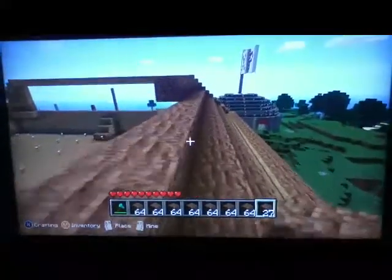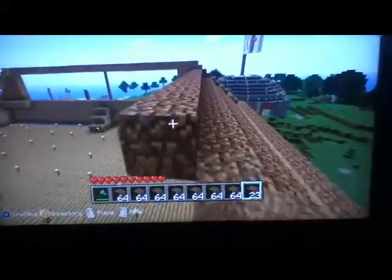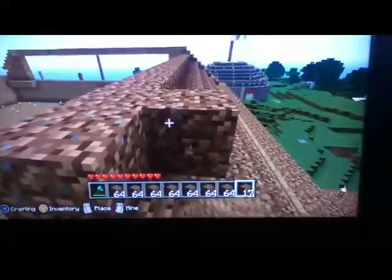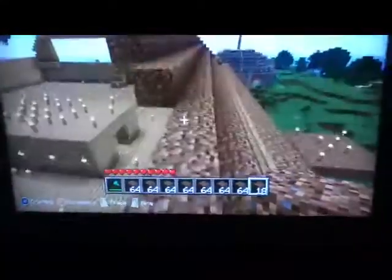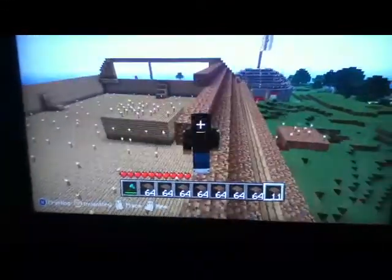It wasn't fun — I really had to just clear stuff out. So the lighthouse is going to be easy itself, but I will need to travel to the Nether to get some glowstone. Later on, when 1.2 comes out, I will be adding lamps and a bunch of redstone to it. We just wanted to show you what we're working on — this is just a real quick clip.